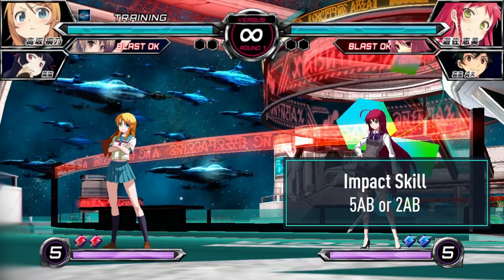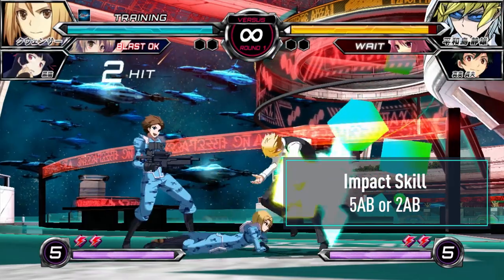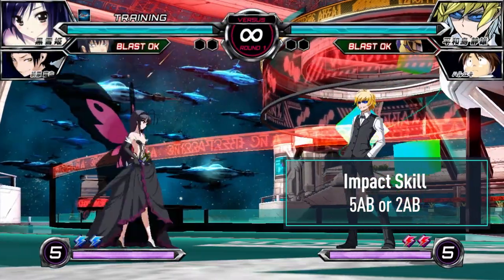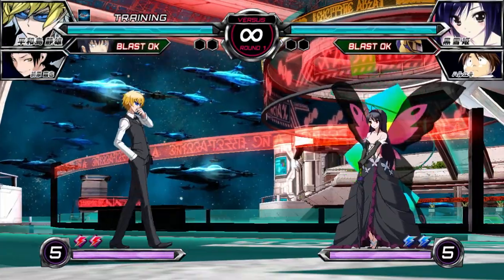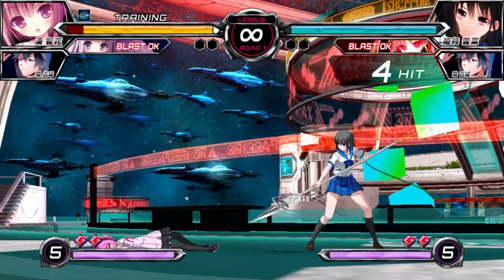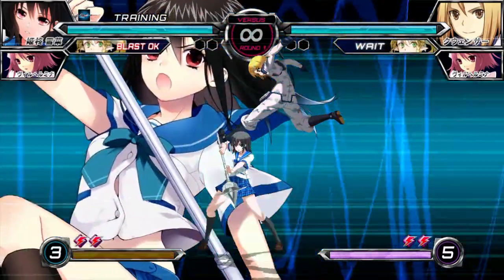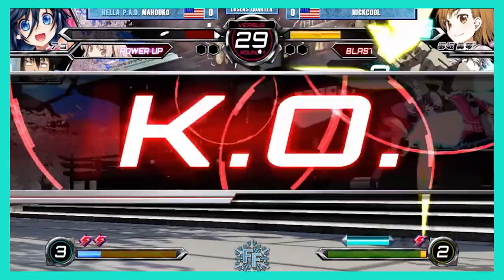Impact Skill and Impact Break are guard point attacks performed by inputting A plus B. Each character has a unique standing and crouching impact skill done by pressing 5AB and 2AB. These moves are typically strike attacks, but some characters like Chizuo and Kuro Yukihime have counters associated with their 2AB. Impact Skills have guard point from their very first frame, making them a universal reversal option. Attacks that make contact with a guard point can be cancelled into a variety of options, resulting in various clash interactions between players.